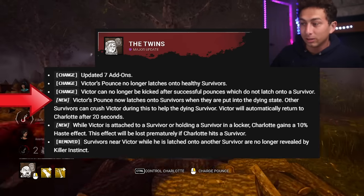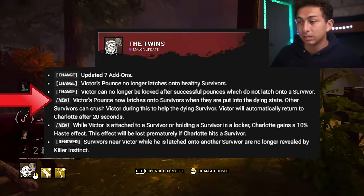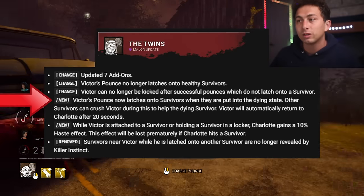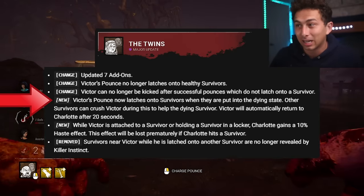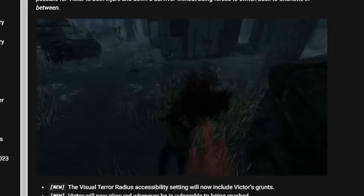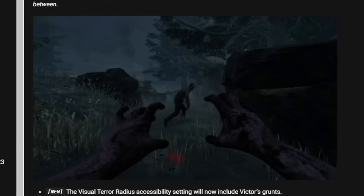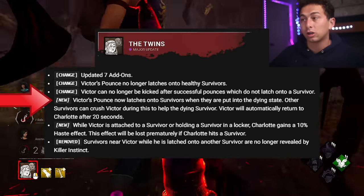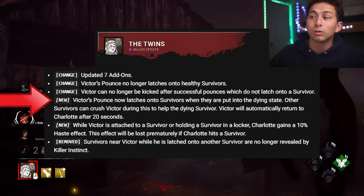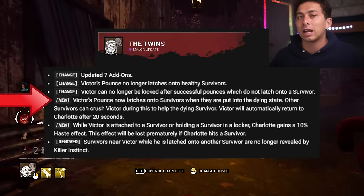Victor's pounce now latches onto healthy survivors only when they're put into the dying state. Other survivors can crush Victor during this to help the dying survivor. Victor will automatically return to Charlotte after 20 seconds. So Victor now only latches onto survivors when they are in the dying state — Behavior actually showed a visual of this happening.